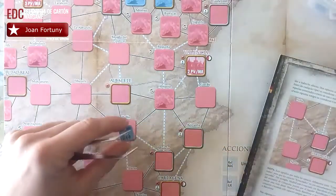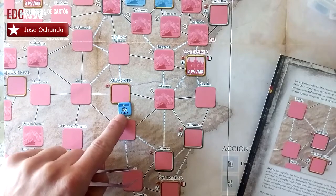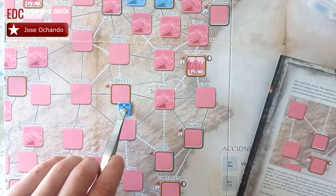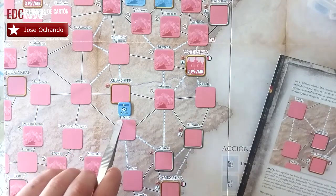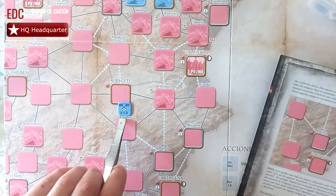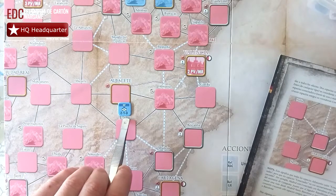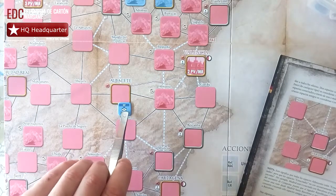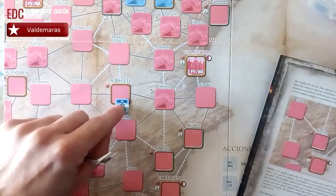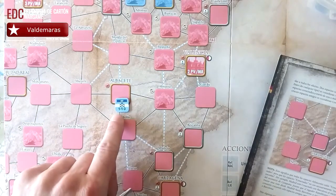Vamos a centrarnos en las fichas de juego. Estamos viendo una unidad de tamaño división. Arriba en la parte superior nos indica que es una ficha de infantería, importante para el despliegue. Su primer valor es el de ataque — este 2 que aparece —, el 1 es el valor defensivo, y el 3 es la capacidad de movimiento. En el centro está el símbolo OTAN de infantería. Si la giramos, tenemos los mismos valores pero reducidos, indicando pérdidas en combate.